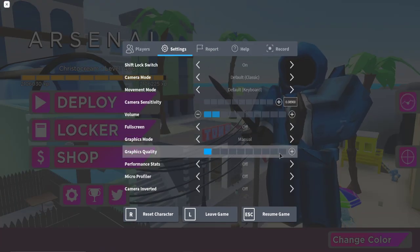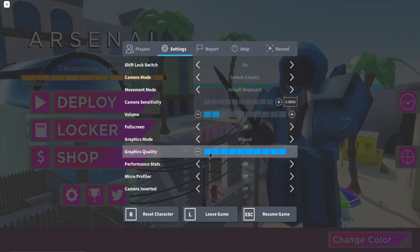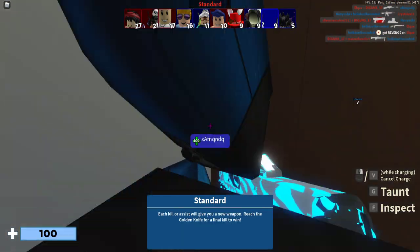So the first tip is, it's an obvious one. If you're playing graphics like this, playing graphics like that — lower graphics improves performance.